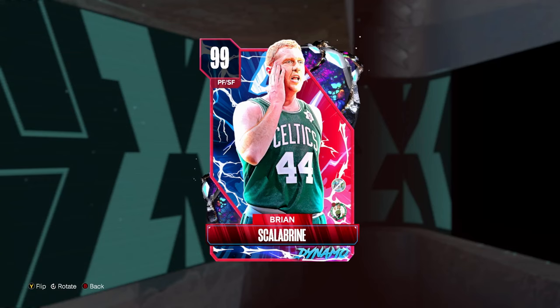Welcome back to another JC2K video. Today we're doing gameplay with the brand new dark matter Brian Scalabrini. This Scal card is absolutely elite at the small forward position. 2K did a great job with the Bible cards for the last drop of the year — between Scal, Jonathan Bender, and George Mersad, those are three elite level Bible cards, three of the best in the game.